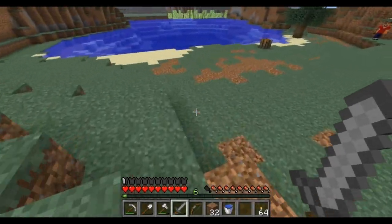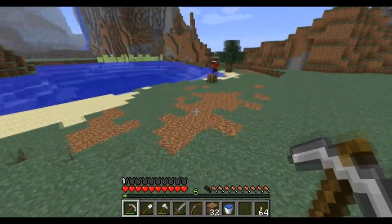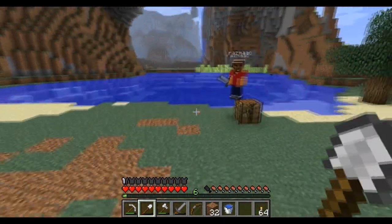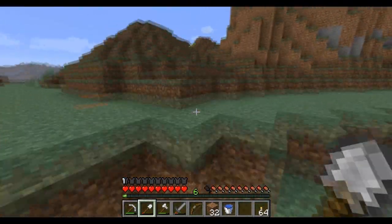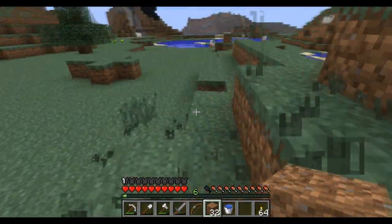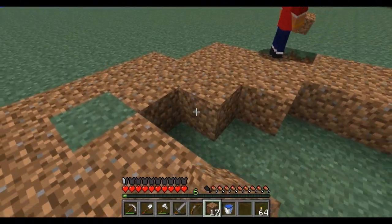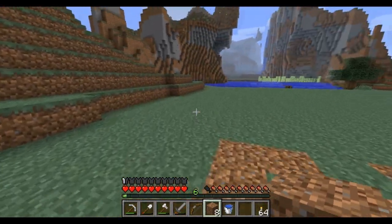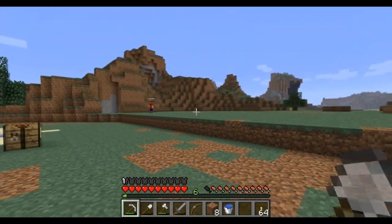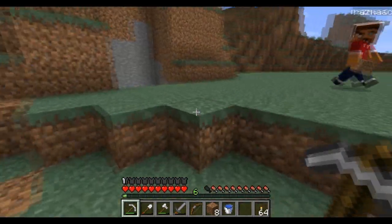We're back after my internet cut out. So we're building a wheat farm — wheat is generally used for making bread which will keep you alive in Minecraft survival, which is generally a good thing. You can also use it to breed animals and we'll show you guys how to do that soon. Pretty much what we're going to do is make different fields.